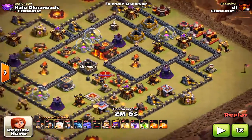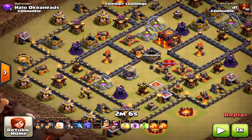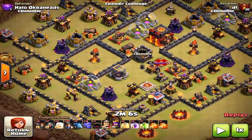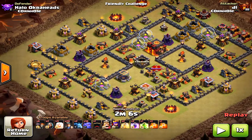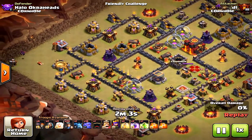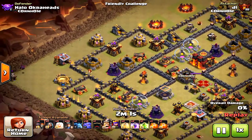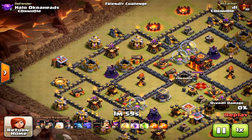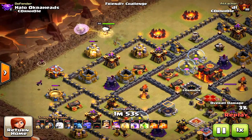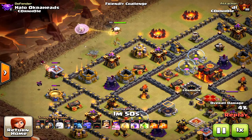Now here's the success. A lot of people would come in from the Inferno Tower side where the heroes are, but he knew where the Tesla Farm is, so he's coming in on that side. If you don't know where the Tesla Farm is, you'd have no idea where to enter — you'd probably come in toward the hero side, south, or north. This time he's using the Queen up top.